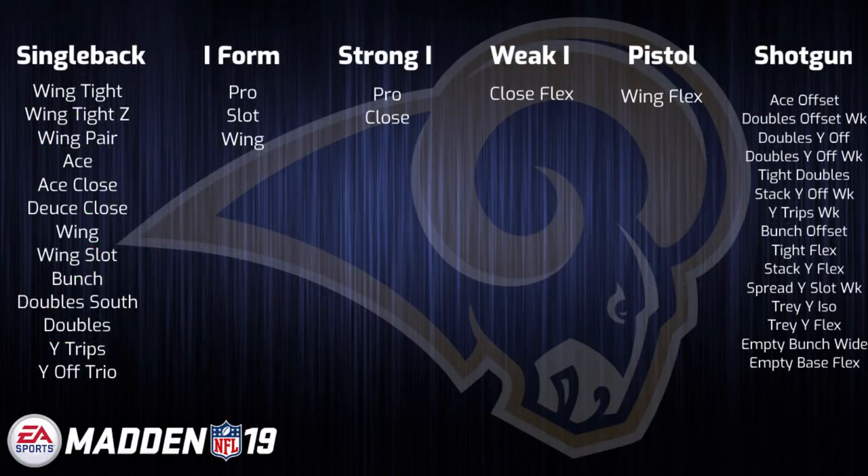Another thing to note is that they are one of the only two playbooks with the combination of both Single-Back Deuce Close and Single-Back Ace Close, which are two formations that are nearly identical in alignment. You just swap the tight ends and the receivers being on the line of scrimmage, but they contain vastly different plays, making it a very effective strategy to quickly audible between the two. After being a fantastic playbook in Madden 17, this book took somewhat of a step back in 18, but looks to be right back in the thick of things heading into Madden 19.